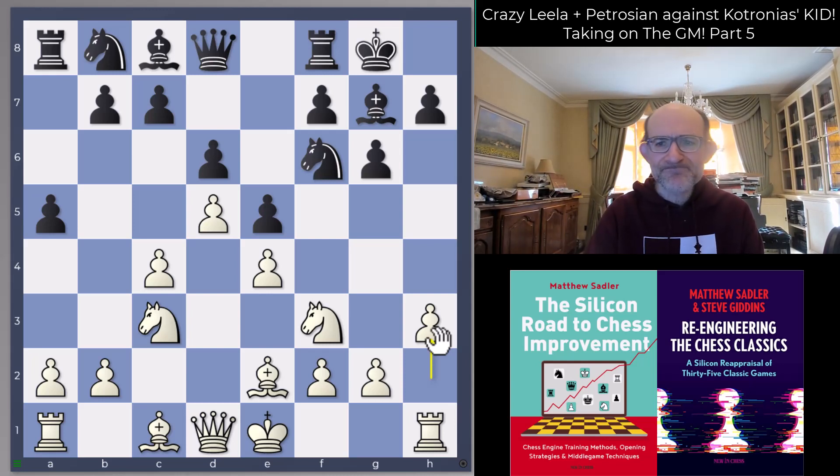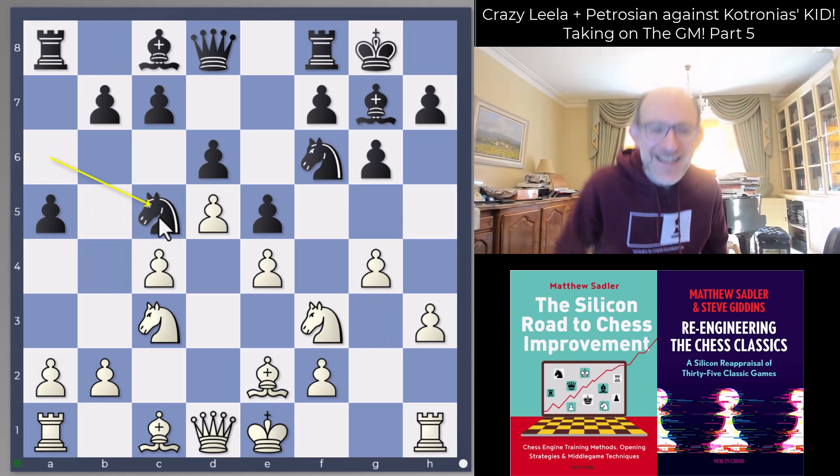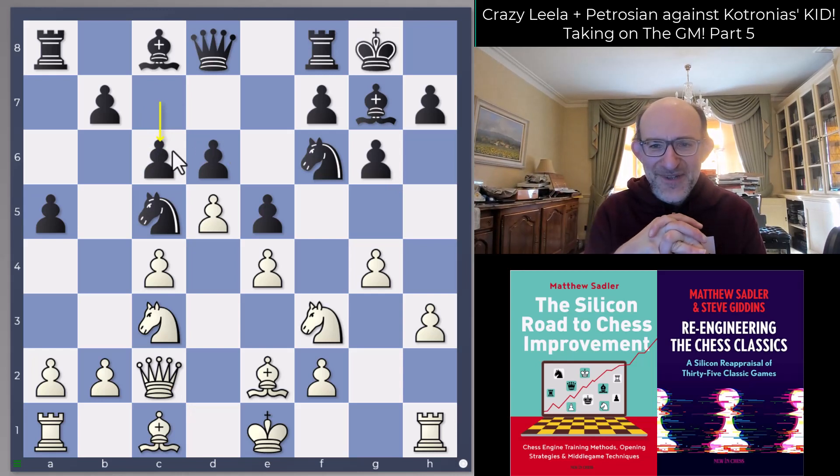After Na6 g4 Nc5 — we saw Nd7 recommended by Gawain in the previous game, and now Nc5. I get the black side again and Leela gets to show what it wants to do. With Nc5 attacking the pawn on e4, we need to defend it. Nd2 looks a little gummed up and allows Bh6, so Qc2 is Leela's idea. Now c6 — an exclamation mark from Kotronias and also from the Hiarcs book. There are about 833 games in this line after Qc2 and c6 on Lichess, so it's reasonably well known.